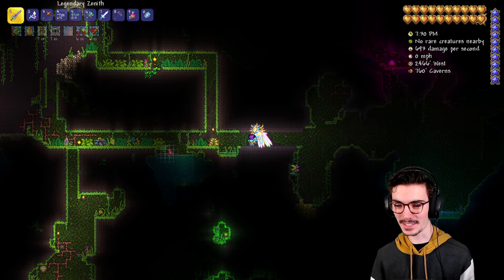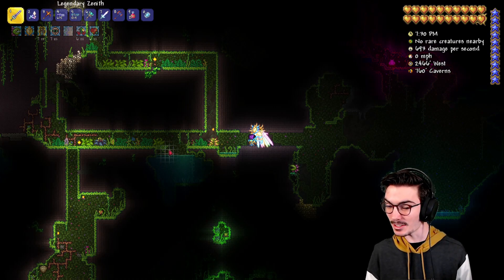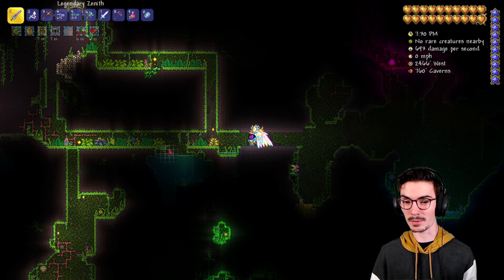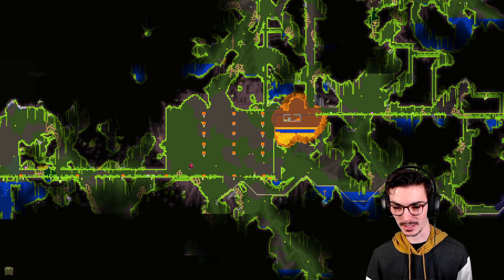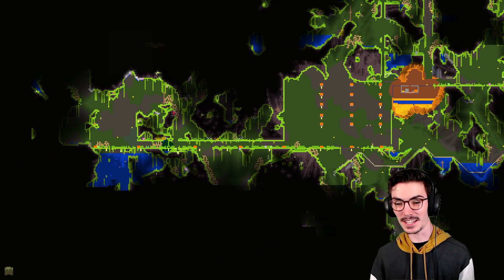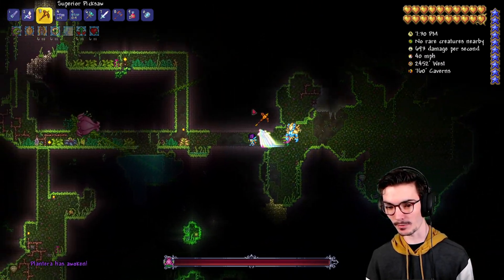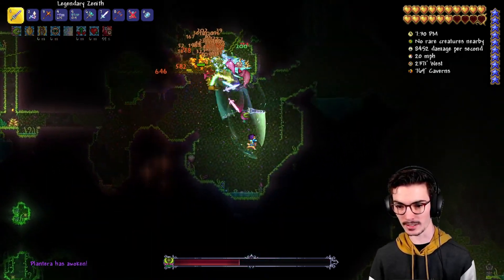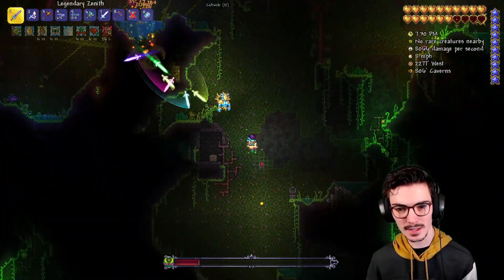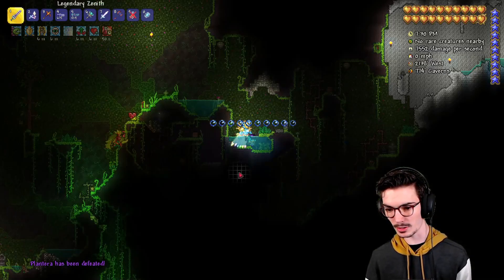All right, now we're going to look at Plantera. I just want to say that I made this world when I had like 600 hours in Terraria and hadn't played for like seven years — right when 1.4 came out. I was pretty much a newbie. This is how big my Plantera arena was. I can't believe I actually beat this on master mode. But Plantera looks the same — second phase looks the same too. I'm not seeing anything different.